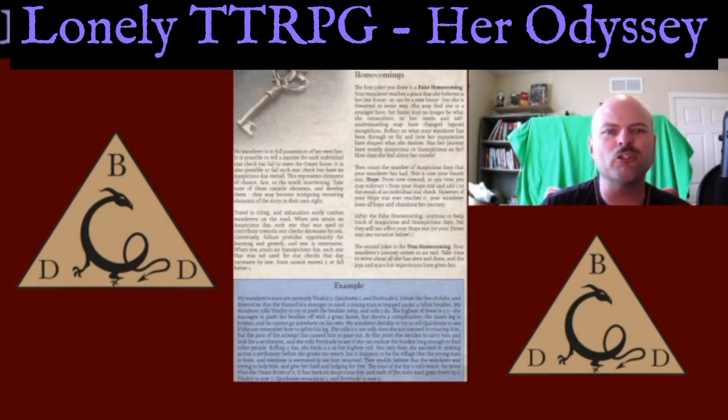For the Jokers: the first joker you draw is the False Homecoming. Your wanderer reaches a place they believe is their lost or new home, but they are thwarted — they may find they're a stranger there, or their home is no longer what they remember. You then count the number of auspicious days your wanderer has had — this becomes your fourth stat: Hope. Any time, you may subtract 1 from Hope and add it to an individual stat check result. However, if Hope ever reaches 0, your wanderer loses all hope and abandons their journey. After the False Homecoming, continue tracking auspicious and inauspicious days, but they won't affect your Hope or Doom stats.